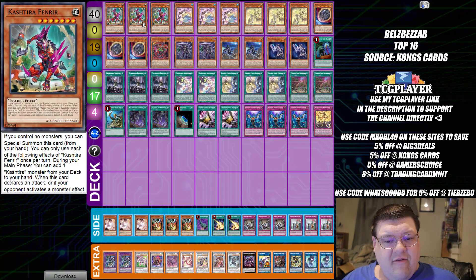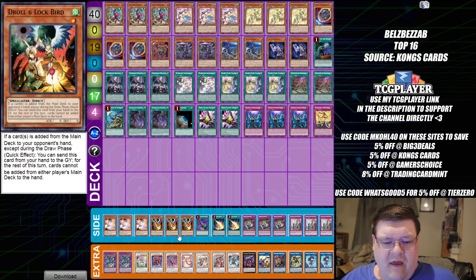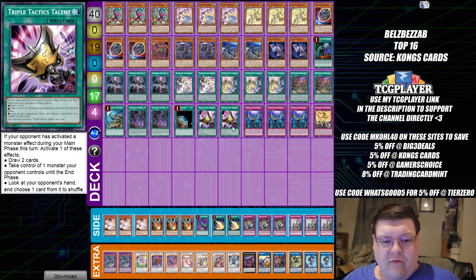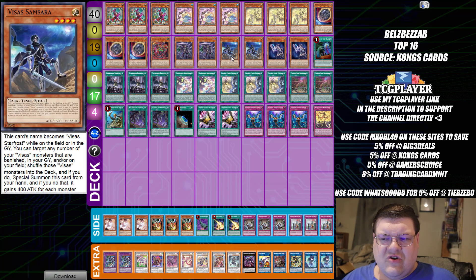We have our Mana Diem list. Still playing Droplets for board breaking. Post-side decking we have Droll and Lockbird along with Ash Blossom, bringing in more standardized hand traps for the tougher matchups where you need them. No Thrust — just playing two Talents. And only two Vices Starfrost. I like that they try to cut down on this stuff, but interesting.